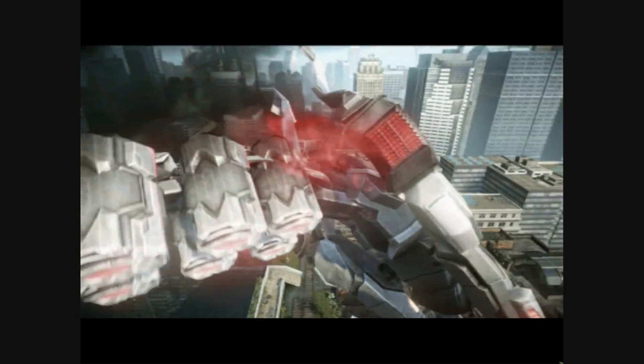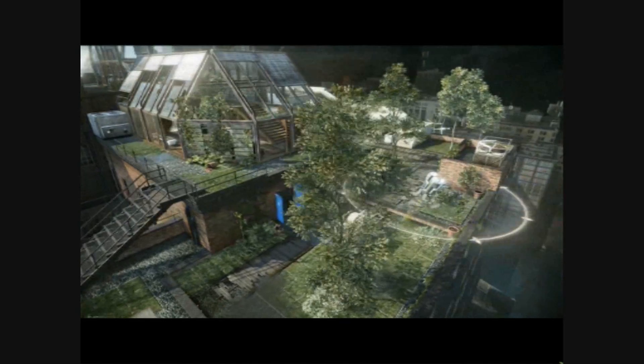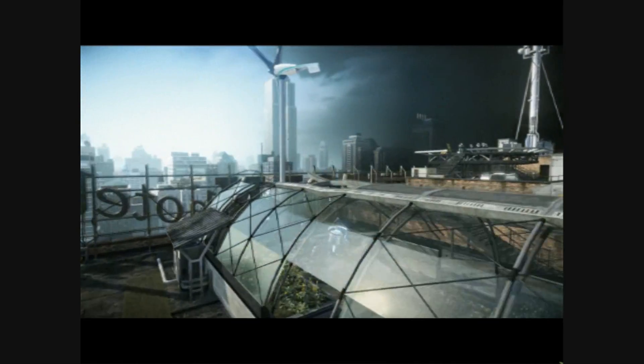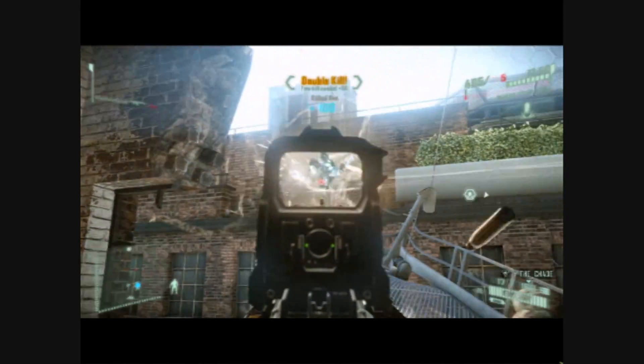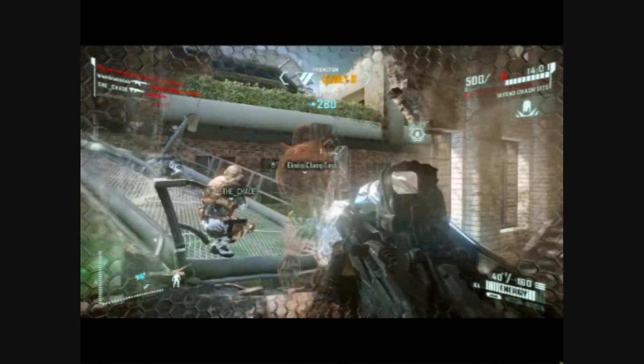Reach rank 6 to unlock the second game mode. It's called Crash Site and the clue's in the title. Secure the Crash Site and keep the enemy from taking it back. Sounds easy — believe me, it's not. The Crash Site will be in a variety of locations, with each one requiring different tactics to defend.